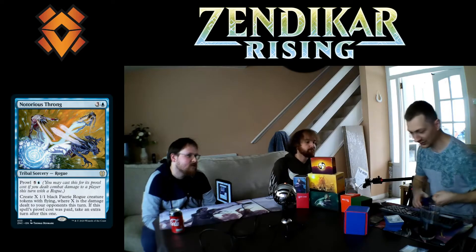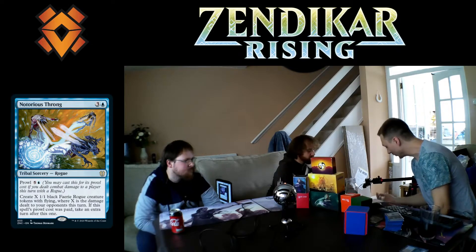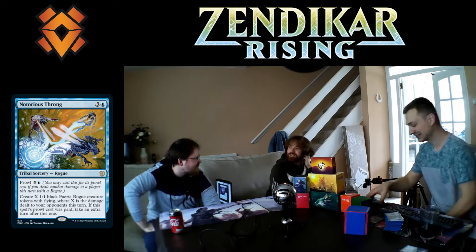The card that won me the first game was Notorious Throng. It's three and a blue, but the main thing with Rogues is Prowl — you pay less if they've dealt damage. When you cast it with Prowl, you create X 1/1 black Rogue tokens with flying, where X is the damage dealt, and if you cast it with Prowl you get an extra turn after that. So I gave all my Rogues an extra turn and my opponents all lost permanents — it was beautiful.